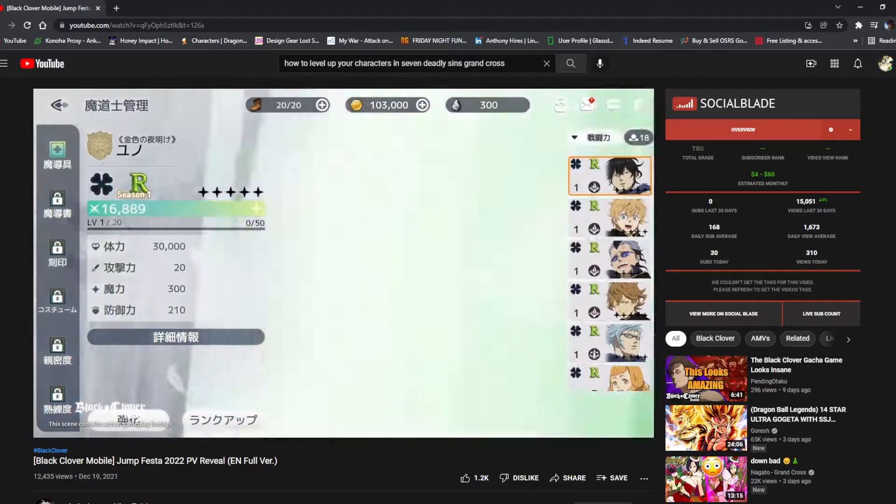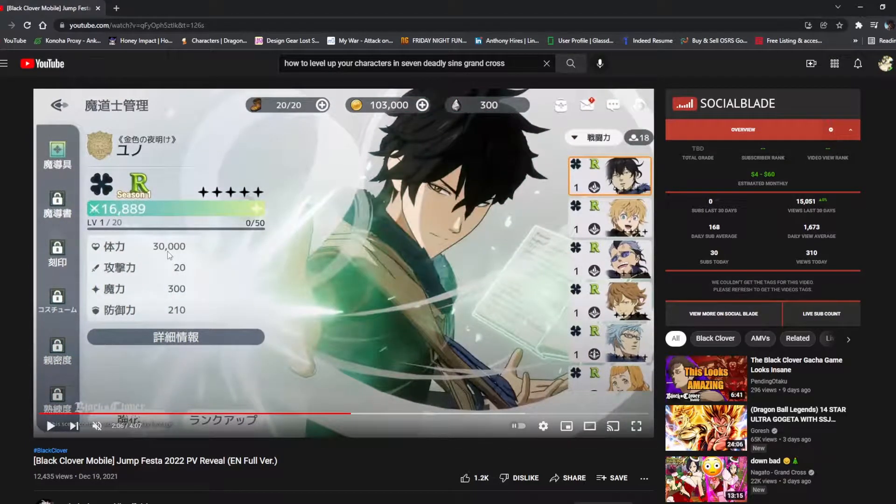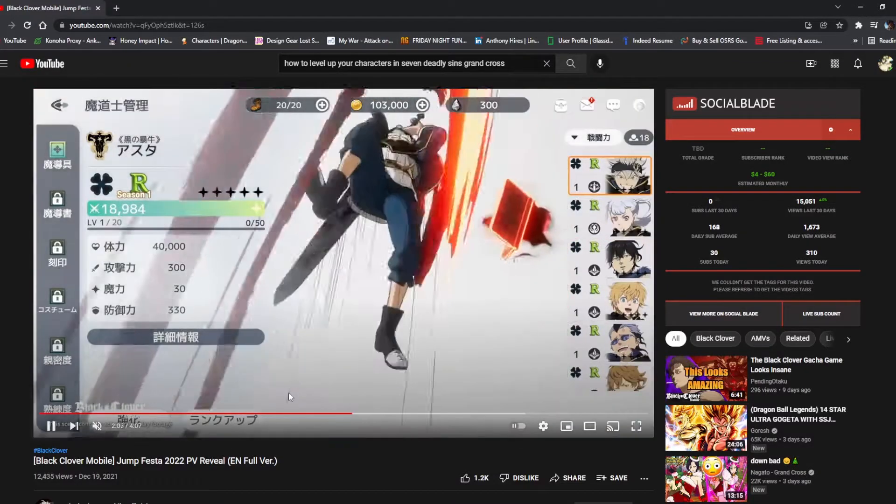It's pretty interesting to see — you get some better stats, because you can tell the stats for R units are very, very low. So once you level them up, of course they can go from R, SR, SSR. And then let's say there's a higher version of SSR, which most games have. You have a UR character of a sort, either whether they have to be max duped or have to do something else. There's usually something else involved when it comes to character evolution.